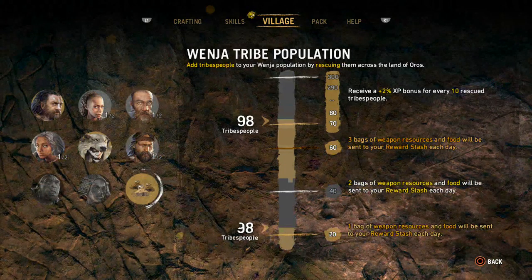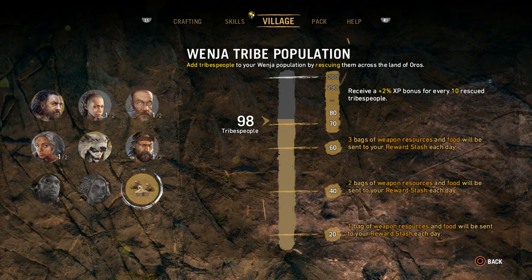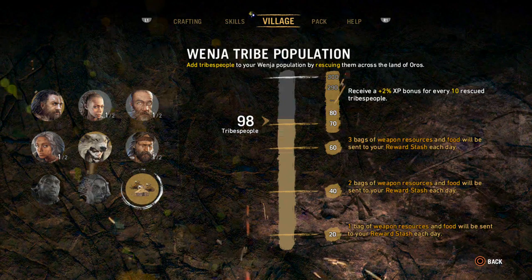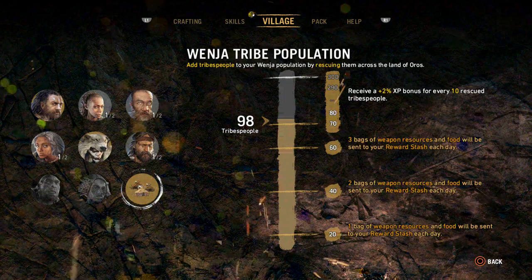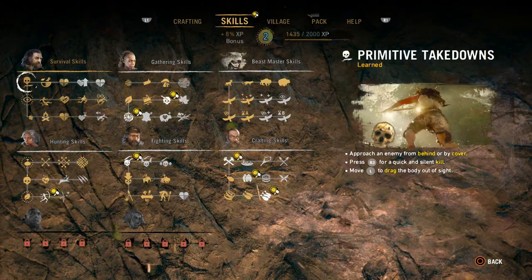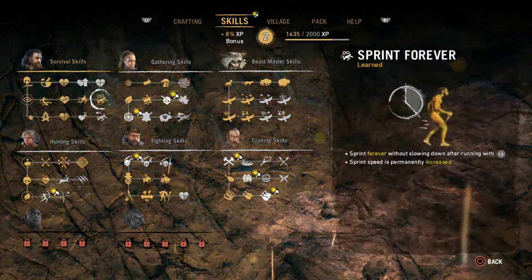So this is crazy: every 10 tribespeople that you save above 70 gets you an extra 2% XP bonus. Which is awesome and crazy — I didn't realize that. So now every time I see one of those random encounter-type things, I'll do it, because you get at least one villager, or at the very least some XP.